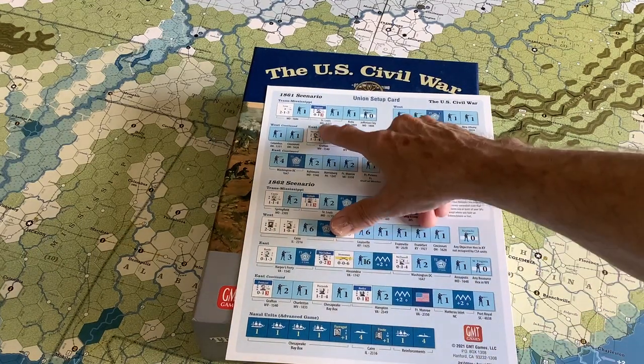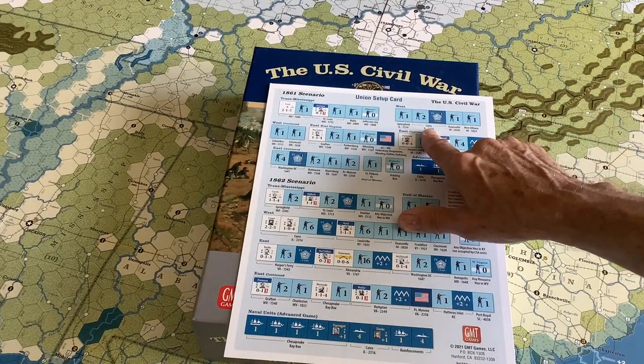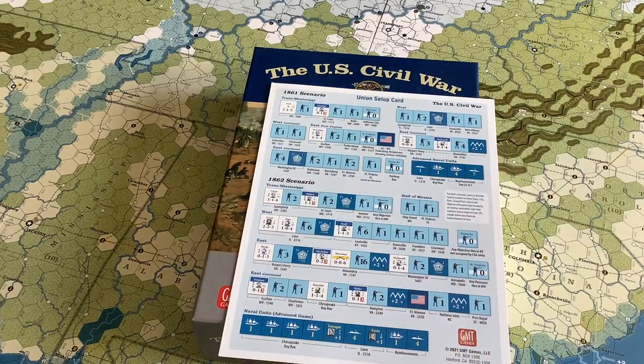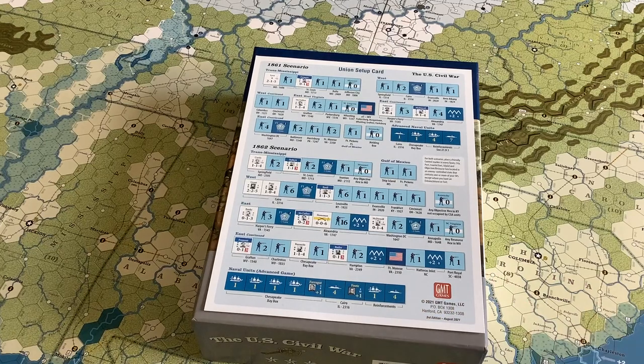Major changes were made in Missouri and especially in West Virginia, regarding the placement of General McClellan and others. These were subtle changes but they made the game much better, because the 1861 campaign was not thoroughly playtested.